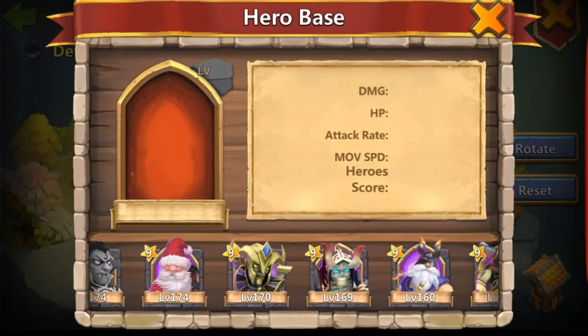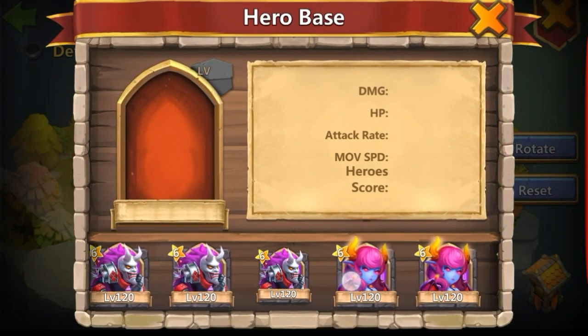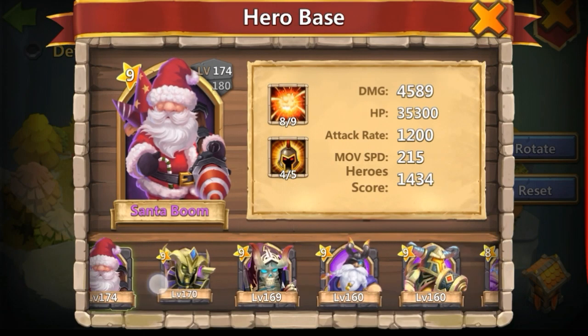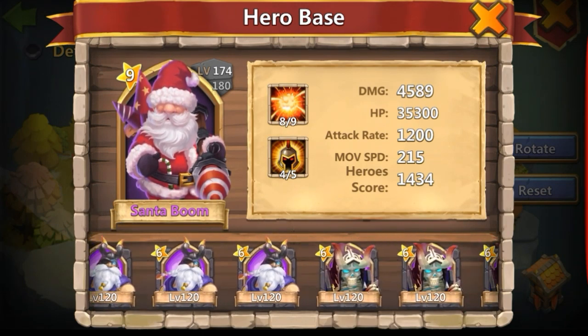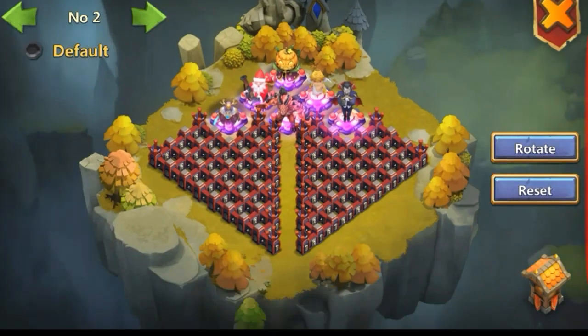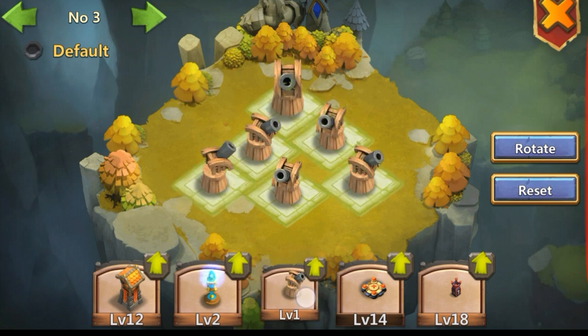I'm going to choose Cupid and Santa Boom for now, because those two heroes are good additional heroes to have on your base. You could also use Orksbane or Moltanica. Santa is at a decent skill level overall. Make sure your ranged heroes are on the outside and Pumpkin Duke is strong at the back — that's pretty much how to make that setup.